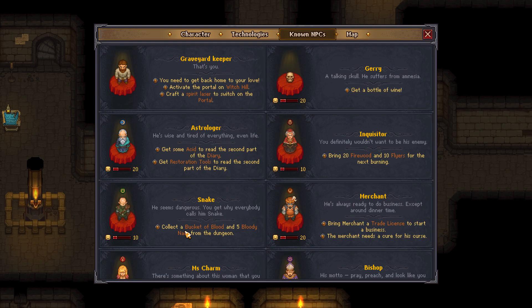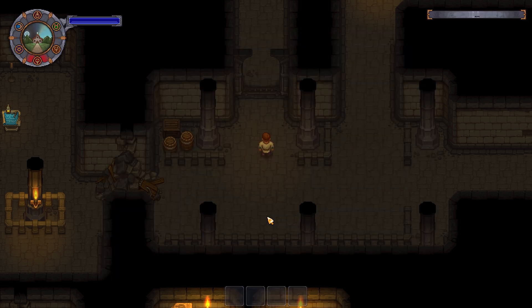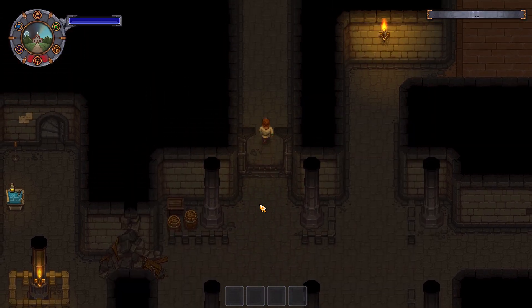So Snake right here — you need to collect a bucket of blood and five bloody nails from the dungeon. So let's go get our bloody nails.